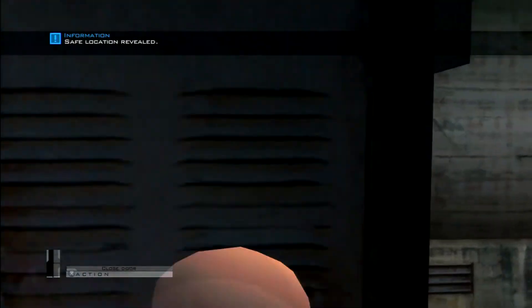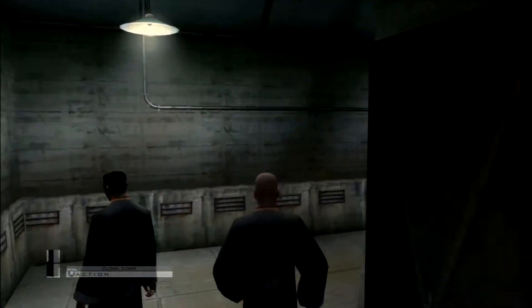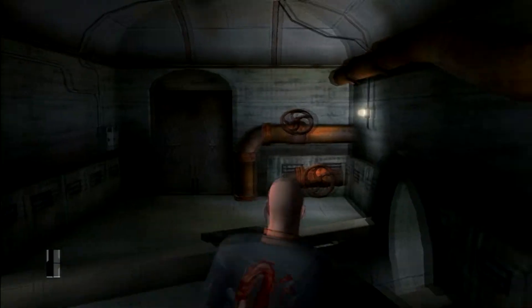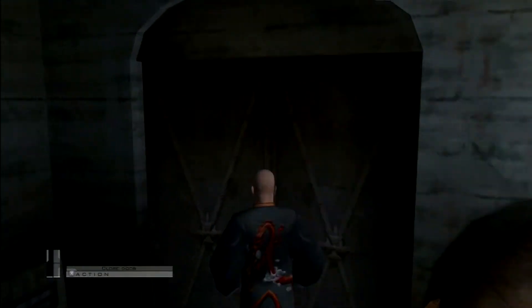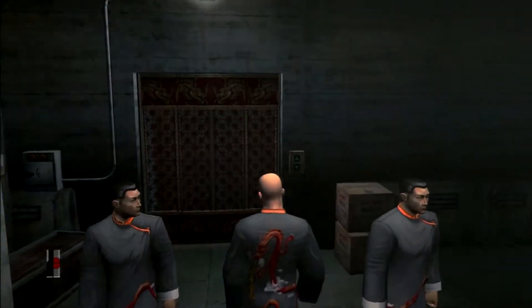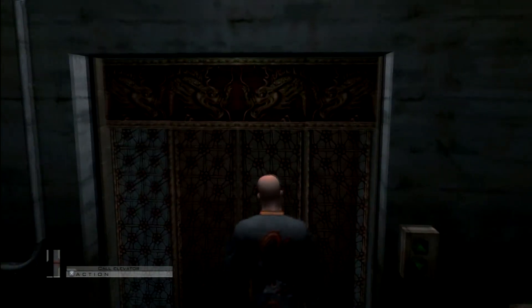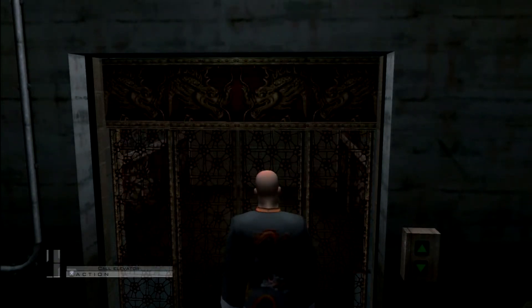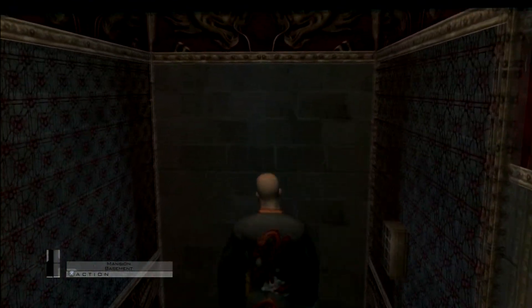I think Hong's office is probably the easiest one to get the jade figurine. He didn't waste any time getting out of there. Anyway, through these doors — you can run past those guards, they don't really care. Just make sure you don't run past these ones or your disguise will be blown. So we're going to call the elevator and take it up to the mansion.